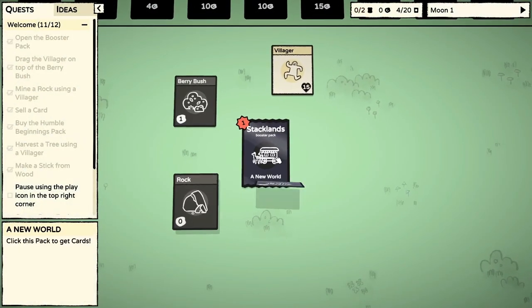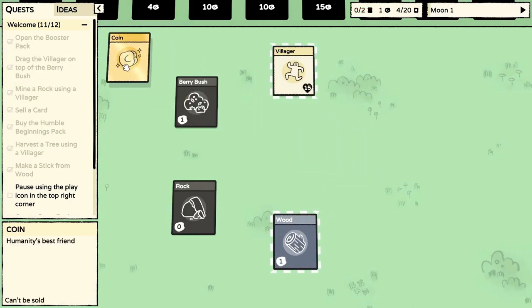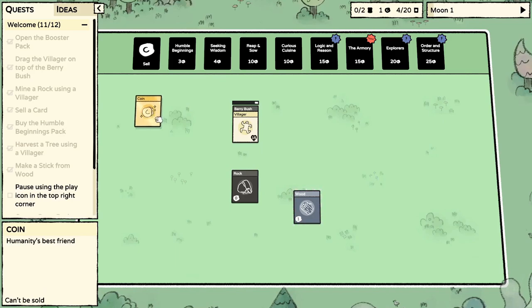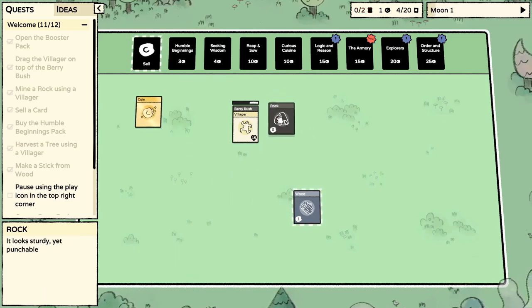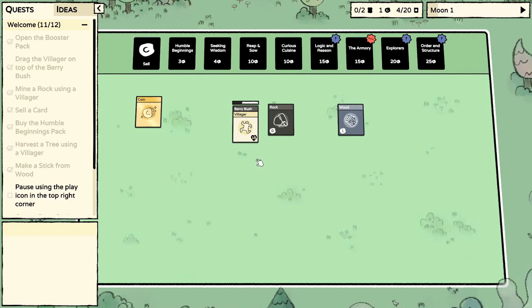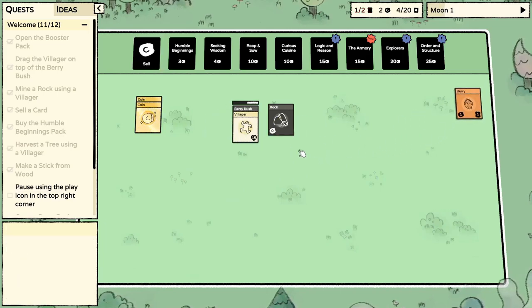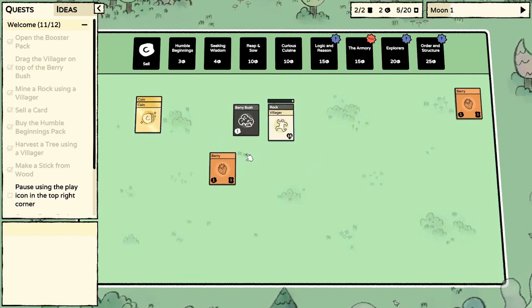Here we go! Let's open our booster — we got our villager. All right, we got one coin. I'm gonna pull out a little bit and stick him on the berry bush right away. We've also got a rock — he'll be doing a little mining here shortly once he's done with the berries. We've got some wood; I'm gonna go ahead and sell the wood but keep the food.